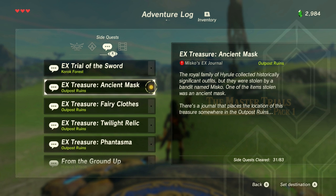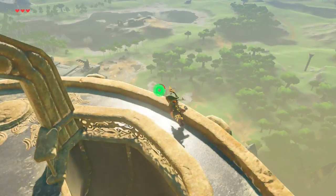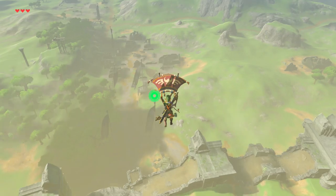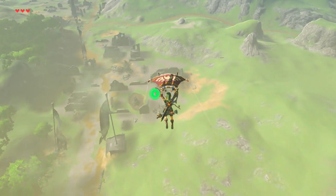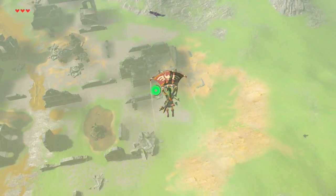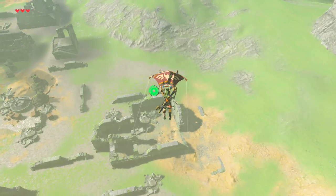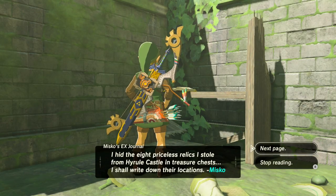These armor pieces can all be found in close proximity to one another. Start by equipping one of the EX Treasure quests, then make your way to the Outpost Ruins. An easy way to find the next journal is by teleporting to the plateau and then gliding to the ruins, just like I did. Now read Misko's Journal. From there, it's pretty easy to find all the armor pieces, but I'll give you a quick rundown of each location.